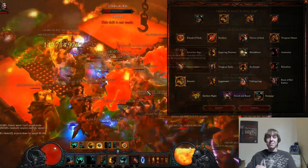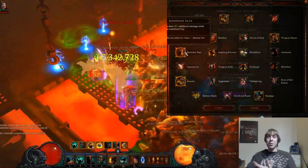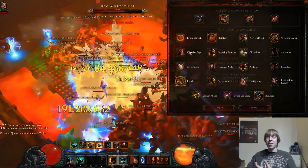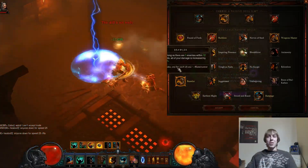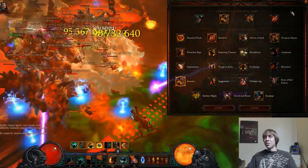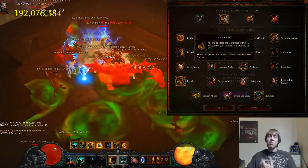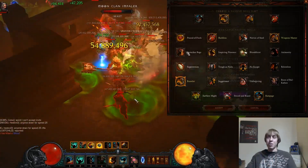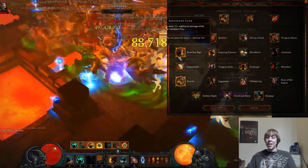If not Superstition, I'd probably run Rampage, and in place of Nerves of Steel I'd take off Brawler or Berserker's Rage — probably Berserker's Rage would be better. If you're using a Hellfire Amulet, you wouldn't have to choose between Brawler and Berserker's Rage — you could just run both for even more damage.